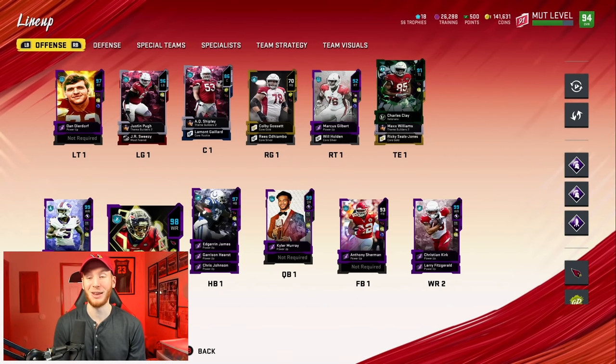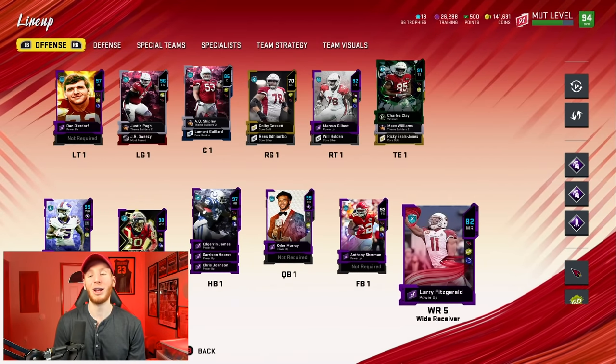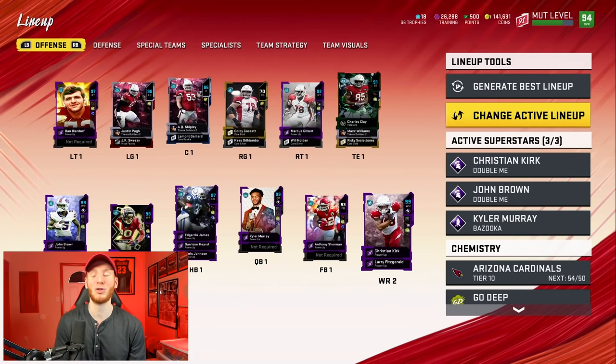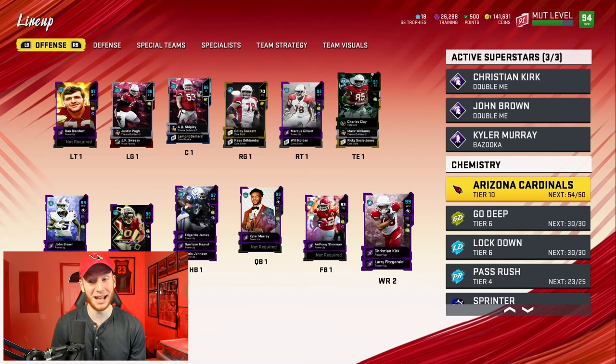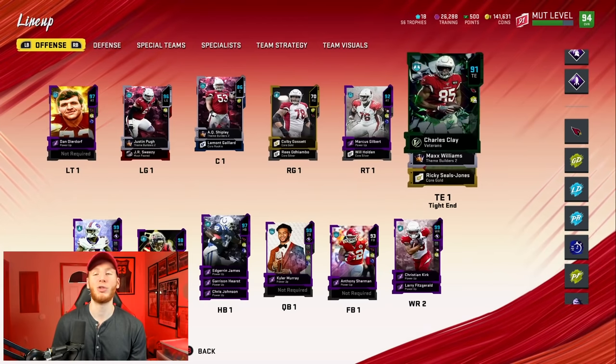DeAndre Hopkins is also great with the Thieve Team. He gets up to 98 speed. The team is good. We have Bolden as well. It would have felt weird not to have Larry Fitz, so I have him on the team, but I didn't power him fully up because there's no way I'm using a 90-speed wide receiver. But I have three basically 99 or 98-speed receivers. We did get 50 out of 50 Cardinals, and we did get Tier 3 Sprinter. The team's super solid.